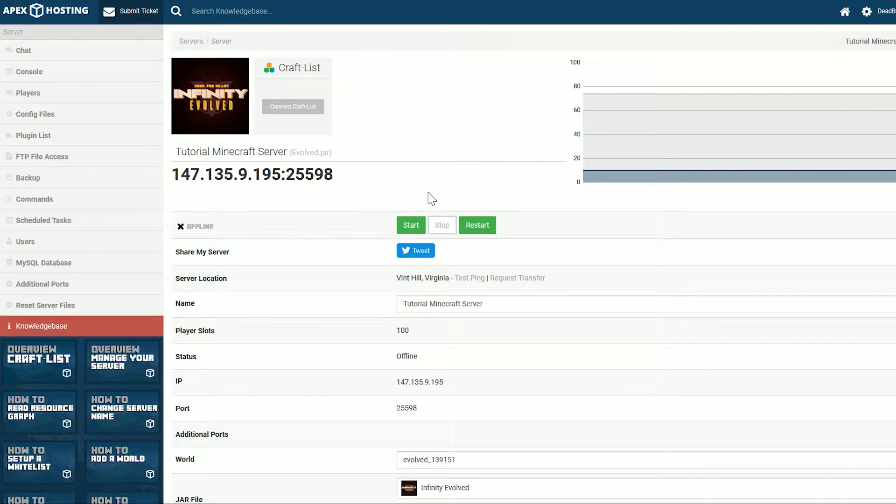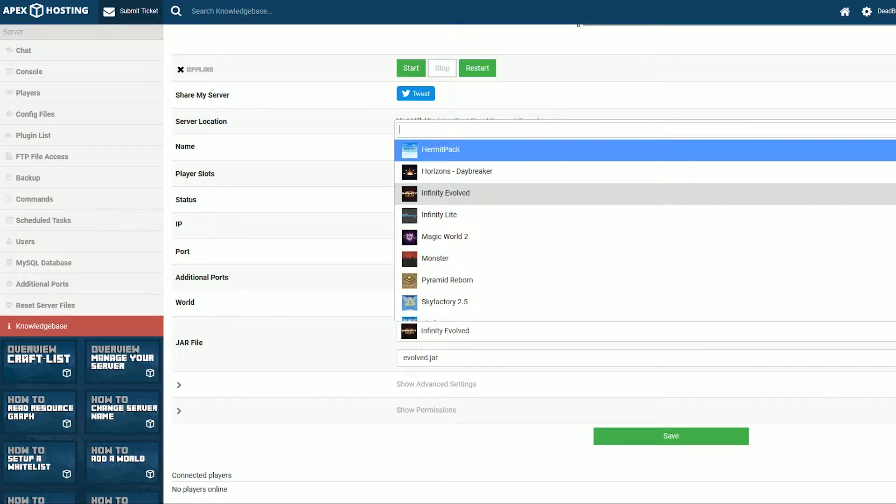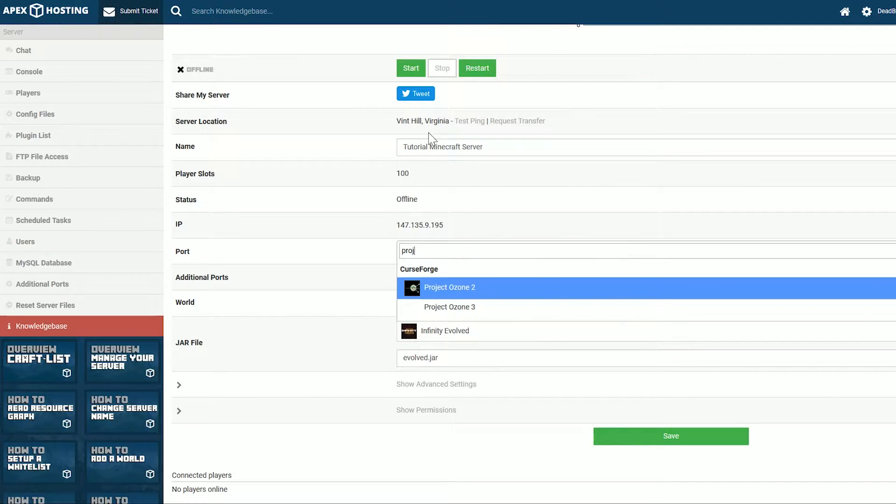There we go, it actually stopped without a jump cut. Now what we want to do is come down here to where it says Jar Files — we have Infinity Evolved listed there. We want to click on that and search for Project Ozone, and right there it is: Project Ozone 2.